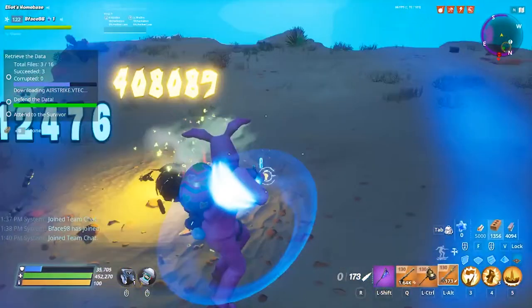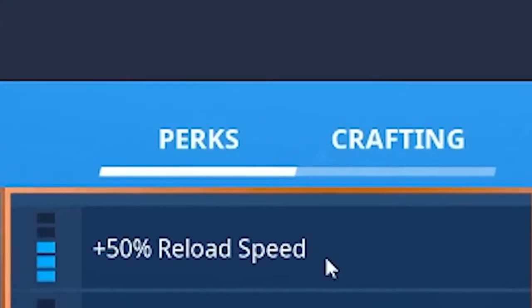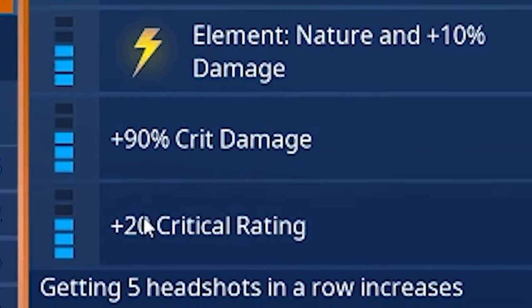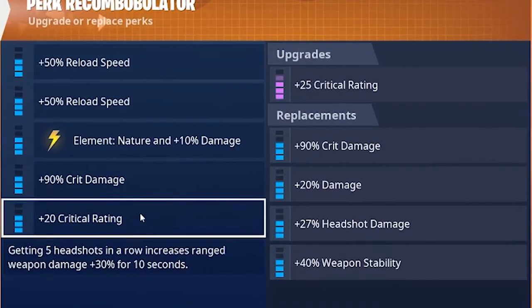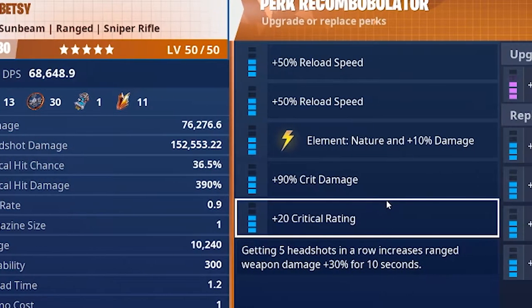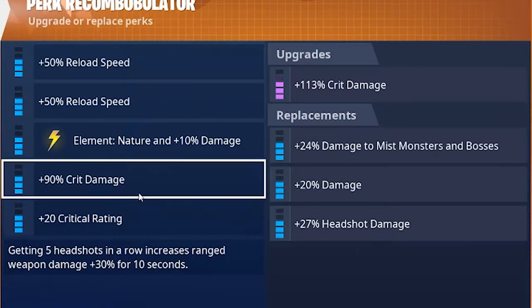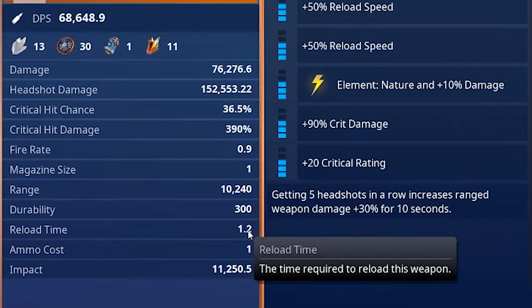The reload speed is very slow and it only shoots one bullet at a time. The perks I put on mine are all blue rolls: reload speed, reload speed, I put Nature on it because I don't use any other Nature snipers, crit damage, and crit rating. I don't think those last two are the best since the crit rating only gives me 36.5 percent. You could do double headshot damage or double damage, but you definitely want at least one reload perk - even with two reload perks, the reload still takes 1.2 seconds.